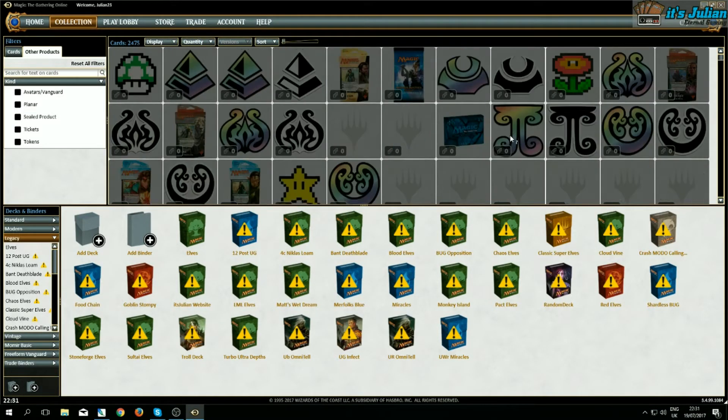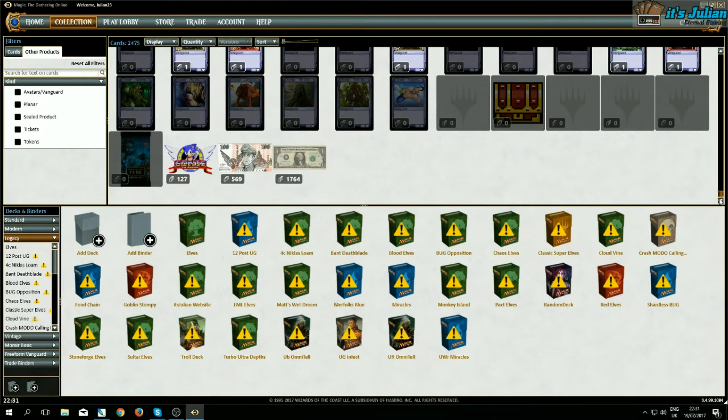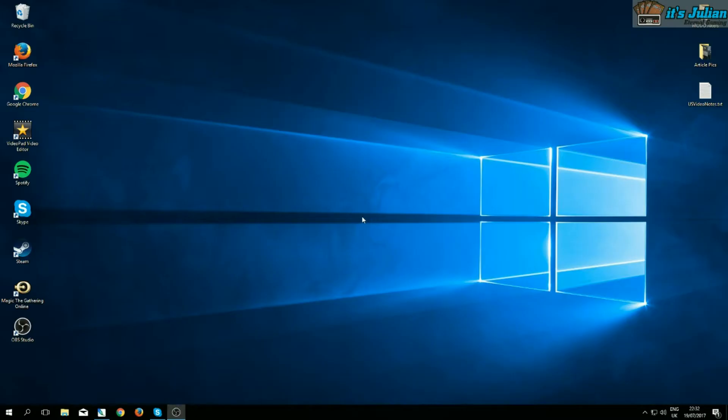I also changed the treasure chest — I sold all of mine — into a Zelda treasure chest, which is much better. So what are we trying to do here? We are trying to alter Terminus, because the regular artwork is too boring.